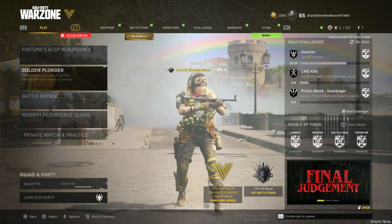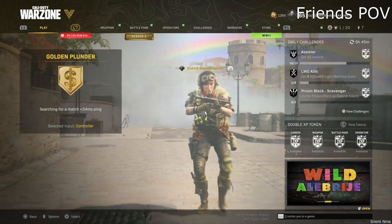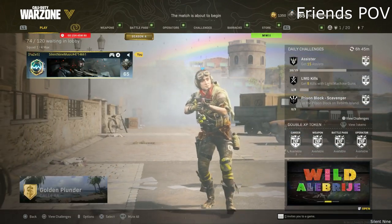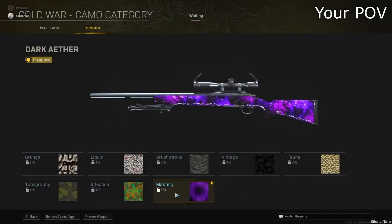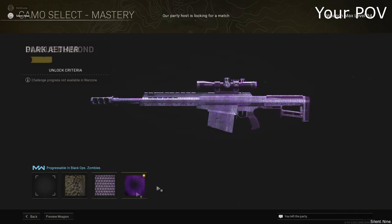This is going to be different timing depending on your connection. So to rinse and repeat: your friend is in the lobby, he's going to select Golden Plunder. What's going to happen is you're going to load up into the pre-lobby where you're waiting for the game to start. Right when you load up into that pre-lobby, that is when you are going to be spamming that button on the camouflage and selecting that Dark Ether. That's exactly how this works. If you are confused still, please let me know in the comments and I will try to help you out.